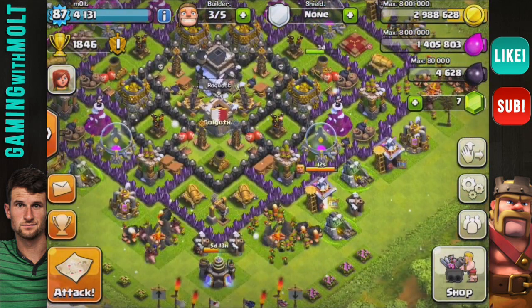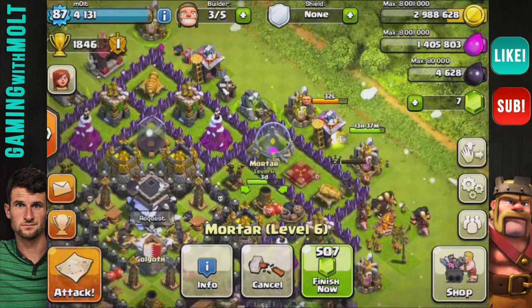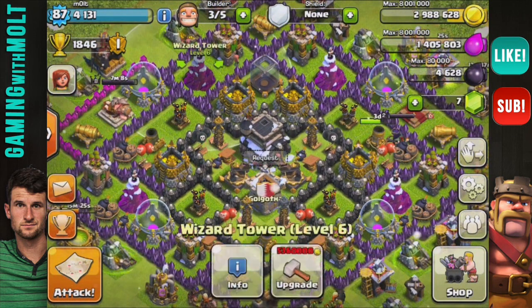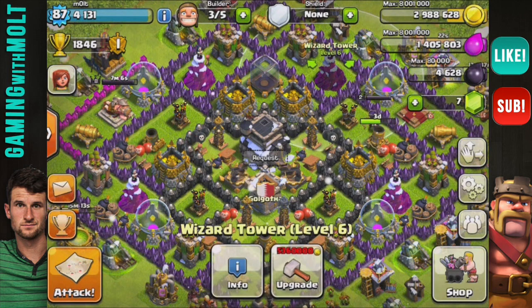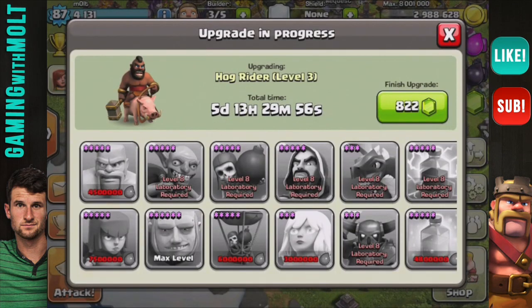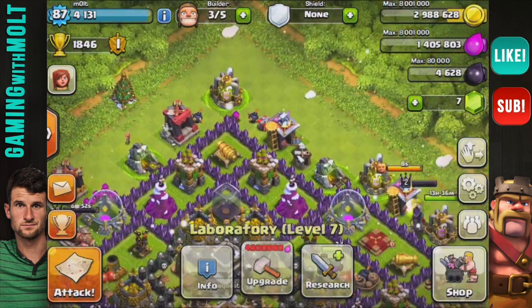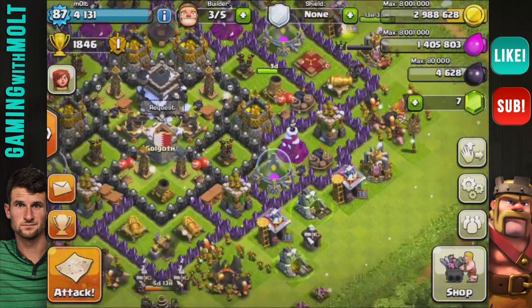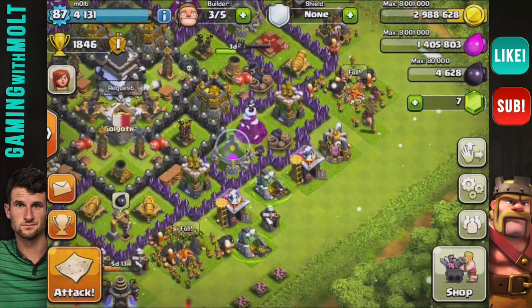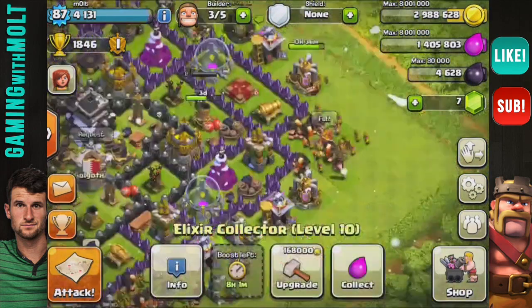First off, I wanted to show you guys some of the upgrades I've been doing. I have this one mortar right here going up to level seven, which is going to increase the damage a whole lot. All my wizards are the same level now, which is awesome. I have five days and 13 hours left on my hog riders. I also upgraded some of my pumps — I have another elixir collector going because I know a lot of you have said my collectors suck, so that's what I'm doing.